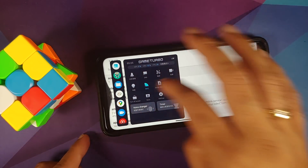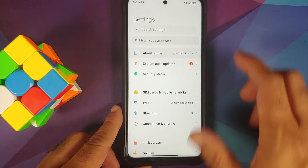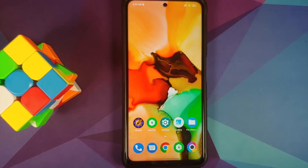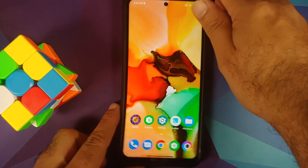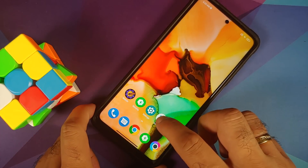or Poco device without having to root it. For full disclosure, I have the international variant of the Poco X3 Pro, which is code-named Vayu, but this process will work even if you have the Indian variant, which is Bhima, or any Xiaomi, Redmi, or Poco device. Installation is as easy as installing an APK.